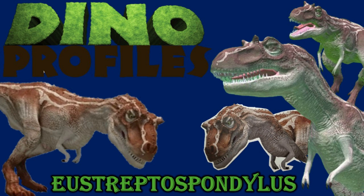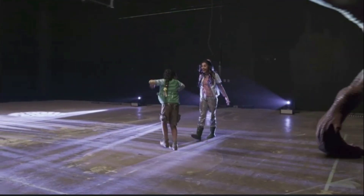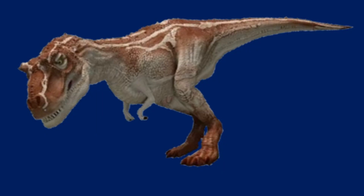Eustreptospondylus' first appearance is in the last episode of Dino Dana, where it is a recolored version of the Albertosaurus design — well, at least the original Albertosaurus design. It's honestly portrayed pretty inaccurately, being first stated to live in the Triassic, when this guy did live in the Jurassic instead. Another thing is it only having two fingers since it's a reuse of the Albertosaurus design, and it is shown to be the same size as Albertosaurus, which even older estimates of a large Eustreptospondylus never got that big. Eustreptospondylus is a pretty small animal actually, though it did have some decent size to it.